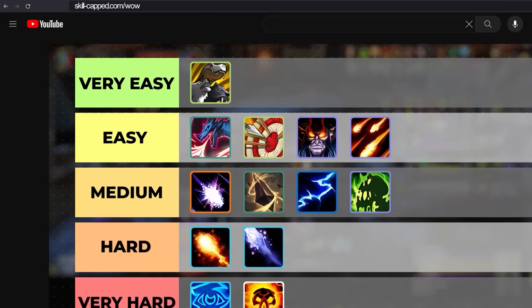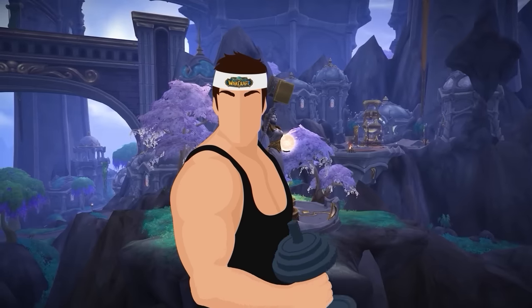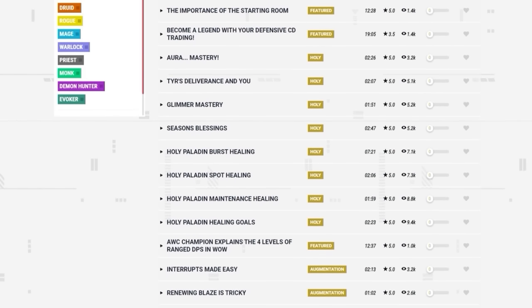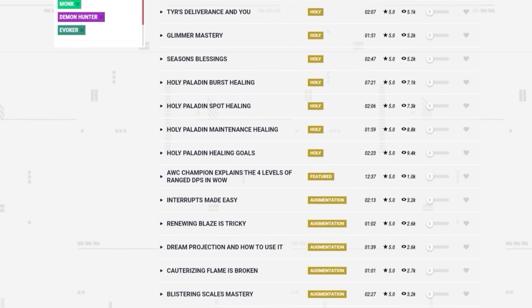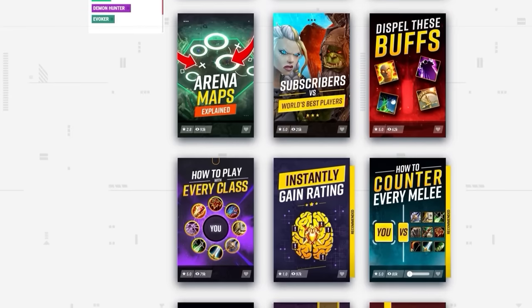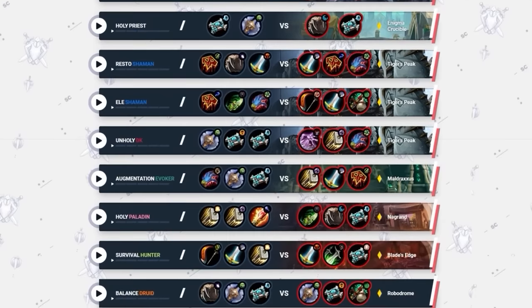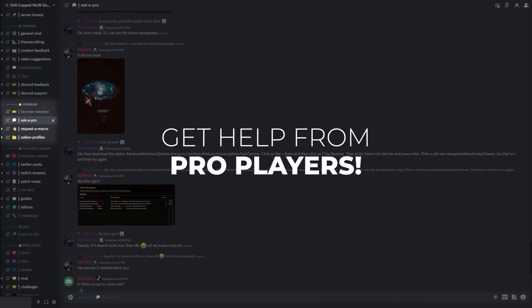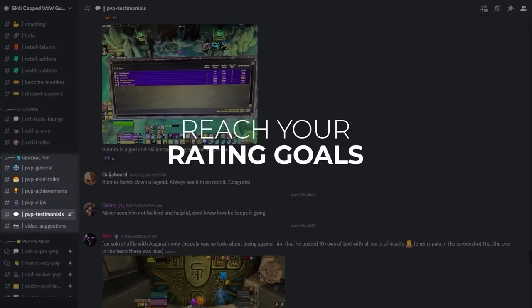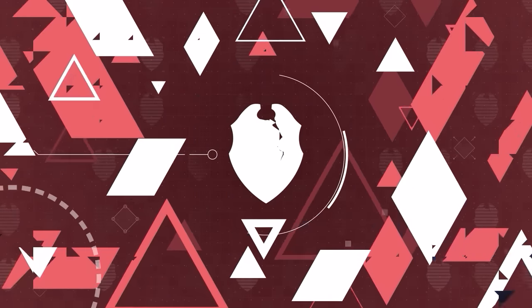Before we wrap this up, let's tell you a little more about Skill Capped. We offer a 400 rating guarantee — it's like a gym membership guaranteeing you'll get ripped. We've offered this for years because our service really works. We produce by far the largest catalog of WoW PvP guides on the internet, with over 1200 guides curated into over 300 courses across every class. We also have a growing library of over 1600 arena commentaries where Rank 1 pros and AWC champions teach you how to play your toughest matchups. Skill Capped members can also join the premium section of our Discord server to gain direct contact with our network of pro players. Sign up today for as little as $6.99 a month. Thanks for watching everyone, we'll see you back soon.